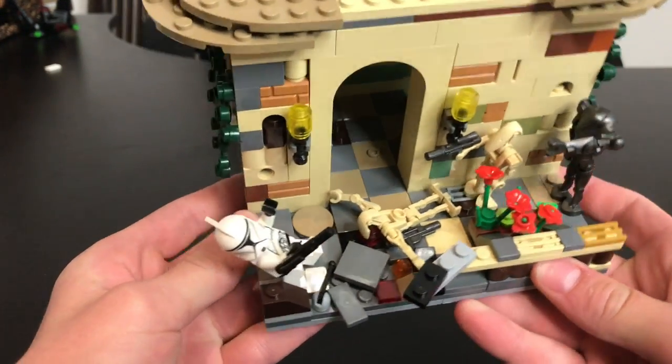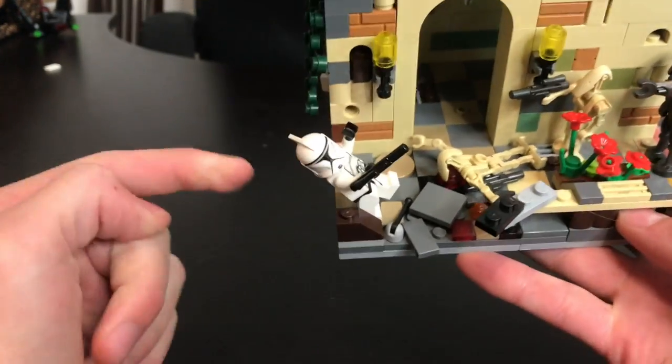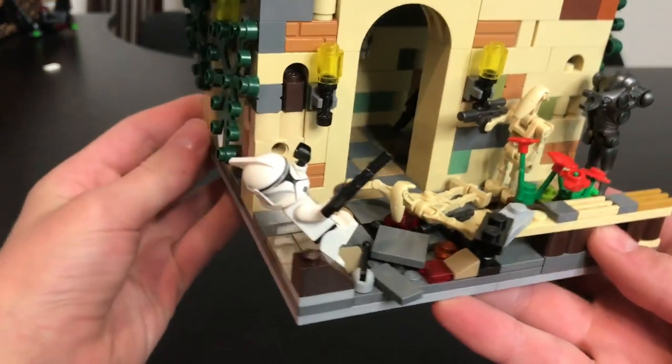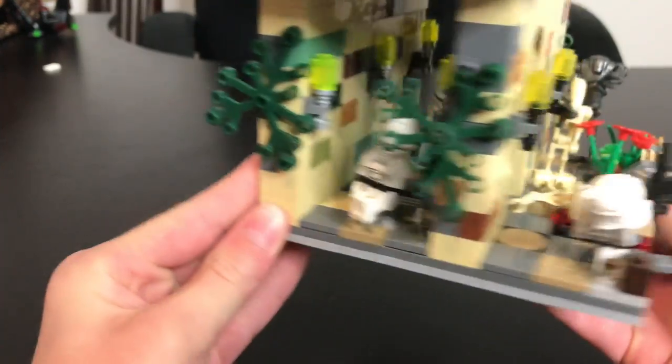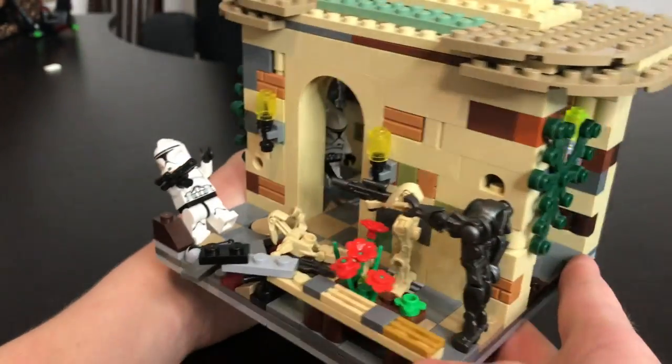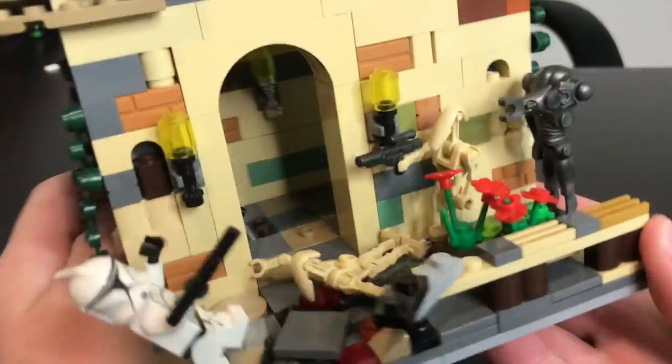There's a super battle droid and two battle droids coming up, but one of them got hit. A clone trooper is going down, and on the inside you can see two more clone troopers running out to help with the battle. You can see one guy in the back and the other one right there.